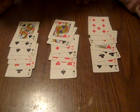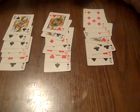Like I said, this is the 21 card trick — it only uses 21 cards. So what I want you to do is think of any one of the cards in any one of these three rows. Tell me, is it in row 1, 2, or 3? Row 3. It's in row 3. Okay.